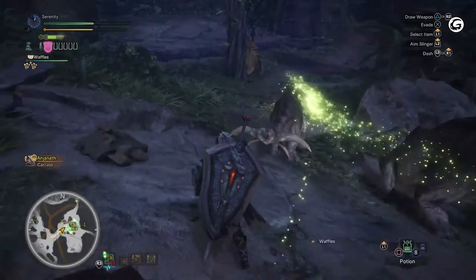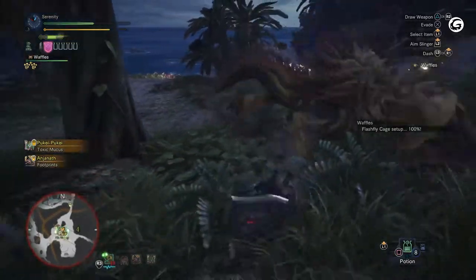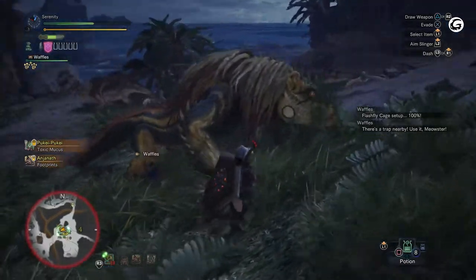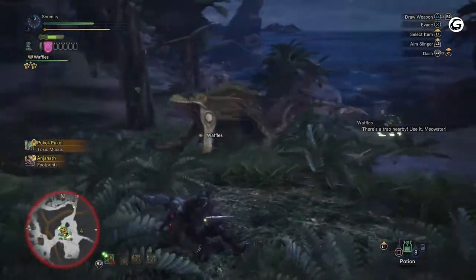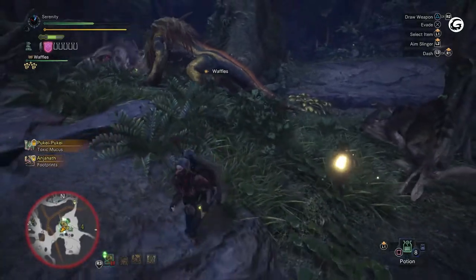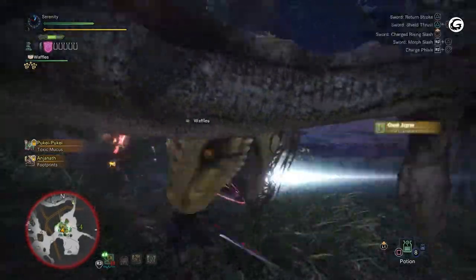Great Jagras has several basic attacks that are easily dodged. Its Swipe, where the monster will lift one of its front legs up in the air and slash forward; a Bite Attack, where it leans back slightly and lunges forward, swinging its head back and forth, biting at the hunter; and a Basic Charge, where it will run forward at its target for a small distance and can cause knockback. If attacking from behind, the monster has a basic tail swipe that can do minimal damage and trip up the hunter. These can all be easily avoided just by dodging in any direction away from the monster to clear distance from its attacks.